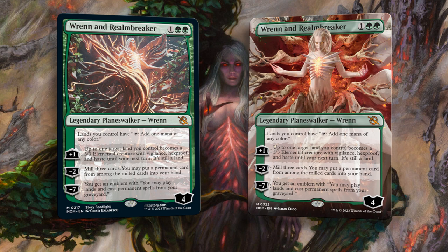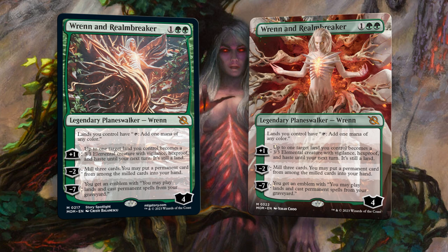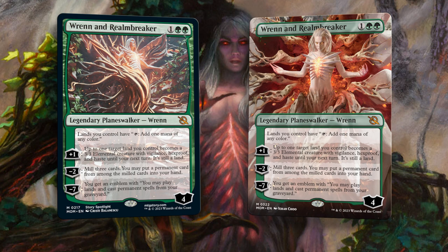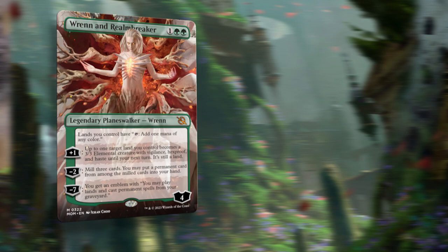Three mana for this — three mana for a three-three hexproof blocker and five loyalty and eventually a permanent version of Yawgmoth's Will, on top of being Chromatic Lantern. I'm going to get a nosebleed if I keep thinking about this card. This is pushed, it's powerful as heck. This is what a chase card looks like. The only downside is that it isn't called Ren and Eight, but I forgive the design team because combining Ren with the Realm Breaker works just fine for me.